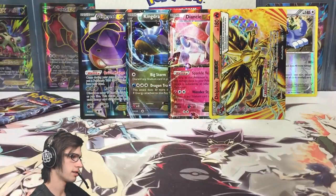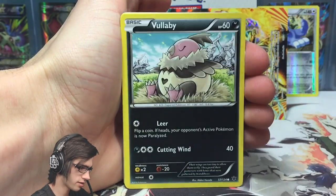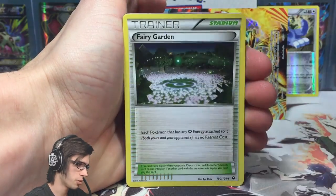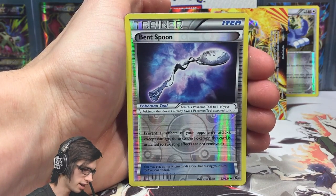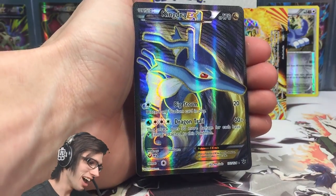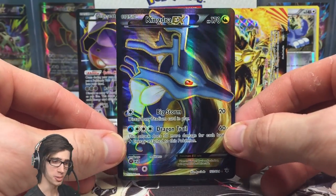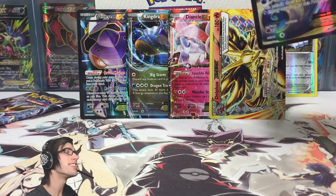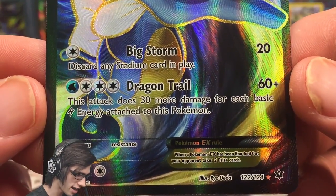Last pack from the Mega Alakazam pack art! We've got a Celosus, Vullaby, Koffing, Mincino, Diglett, Team Rocket's Handiwork, Fairy Garden, Breakson, Bent Spoon — and a Kingdra EX full art! Wow, this Mega Alakazam pack art is incredible. Two full arts in one part, plus a Break — what is happening?! It's got 170 HP with Big Storm and Dragon Trail.